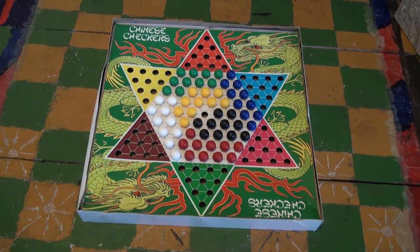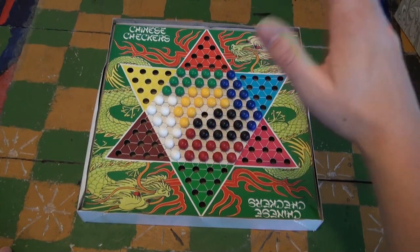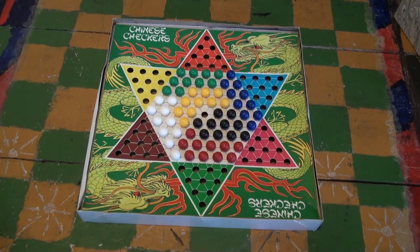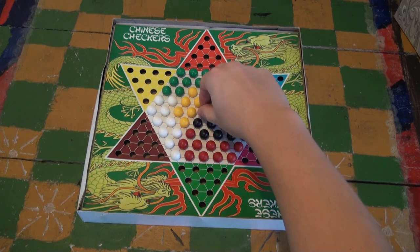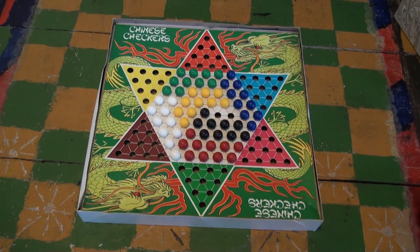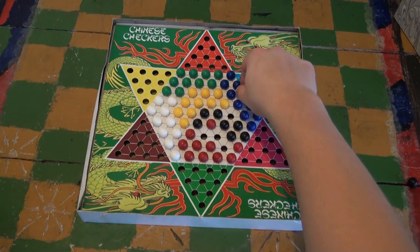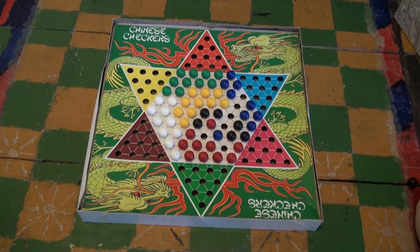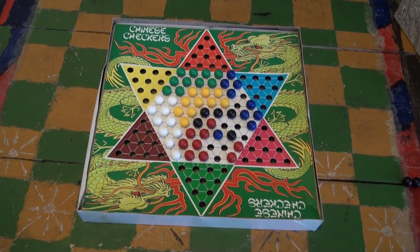And now it's time for something completely different. Another game you can play with a Chinese checkerboard is to take all the marbles and put them in the center hexagon, leaving the center of it empty. Then each player takes turns hopping marbles and removing them. If you can double hop, go ahead — just like regular checkers, if you double hop, you get to take both of those pieces. The game ends when you can no longer jump over pieces, and whoever has removed the most pieces wins.